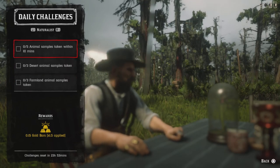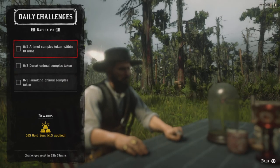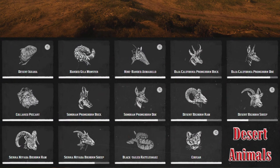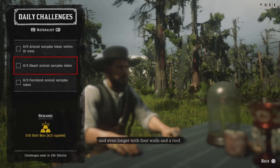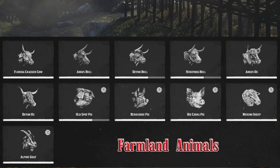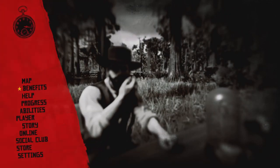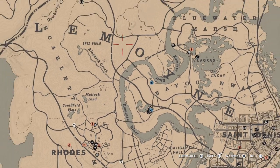For five animal samples taken within ten minutes, sample five animals within that time window. For three desert animal samples, sample any of the three desert animals shown on screen. For three farmland animal samples, sample any of the three farmland animals shown on screen. Complete three of each and those challenges will be completed.